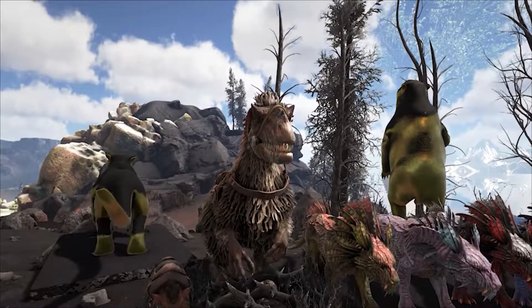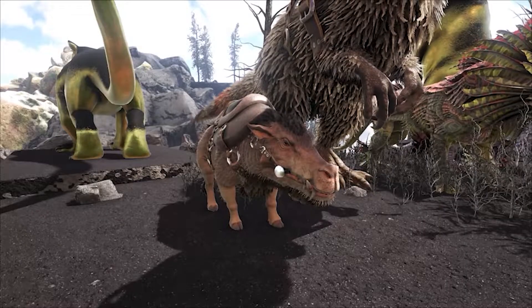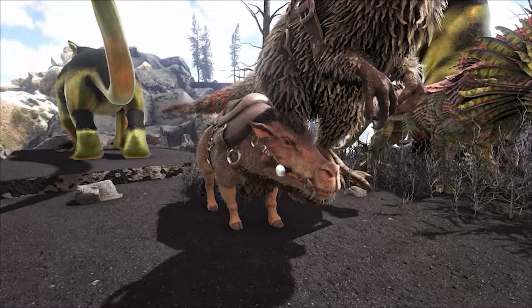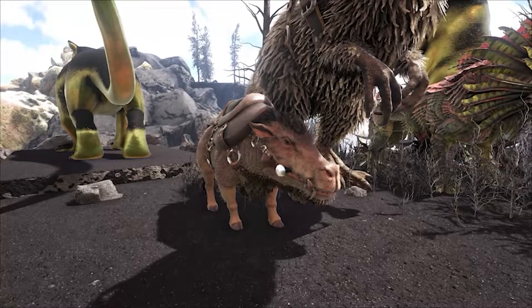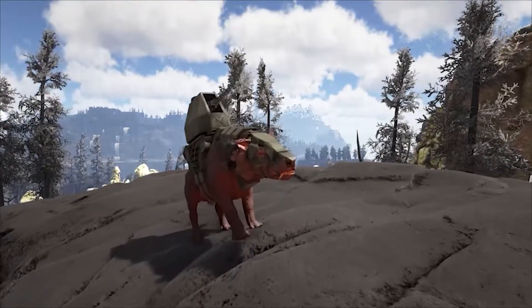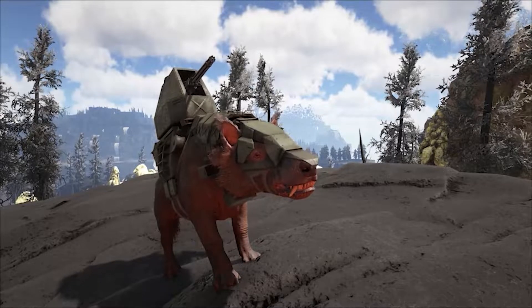At least one Yutyrannus is always recommended due to the courageous roar buff it applies to allied creatures, but just be sure to activate it within the radial wheel menu if no one is riding it. A Daeodon can be quite useful as well, as it provides some passive healing over time to your creatures, but it does take up one of your available slots that could otherwise be used for DPS. Having a tribe mate on an Andrewsarchus or two may not be a bad idea as well, as the protective saddle will keep them safe against Fenris Olver's howling ability, and the ranged DPS can provide some nice cover fire.